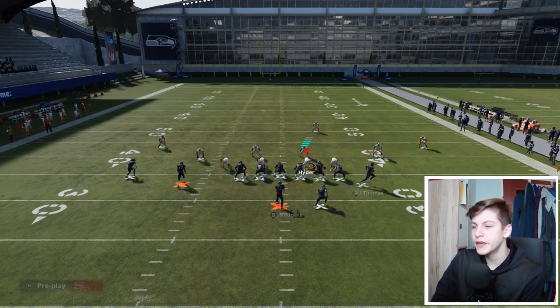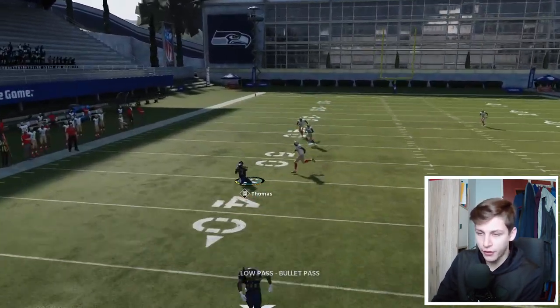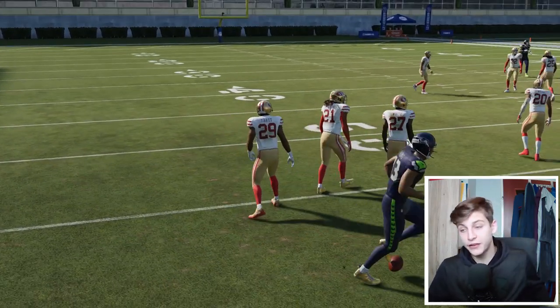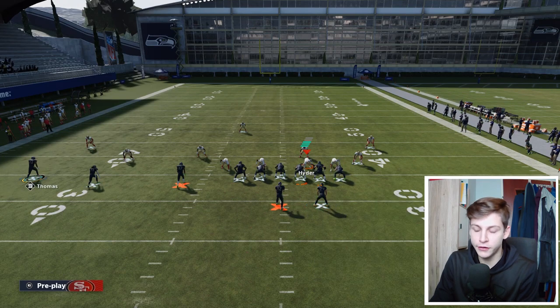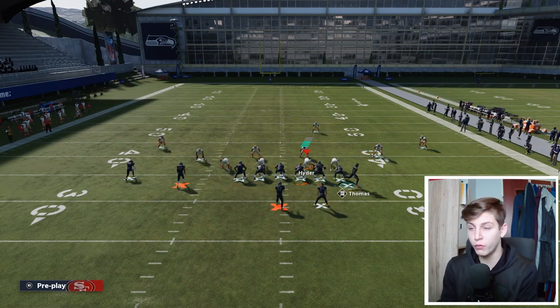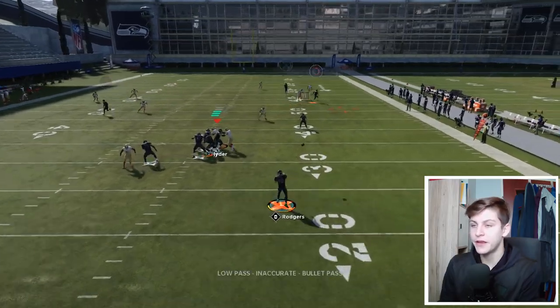I'll try this one more time. The other reads on this play are the slant or the flat route from the wide receiver. And the last read — if our opponent's user vacates the zone he's supposed to cover and leaves the running back open — that is our last read that we can always check down to.